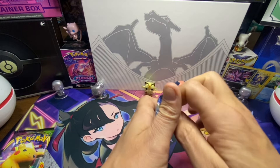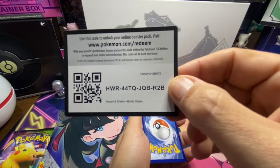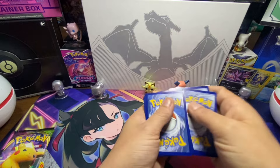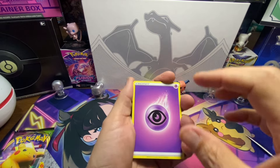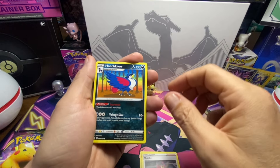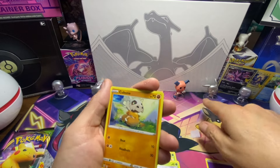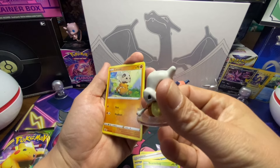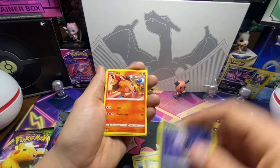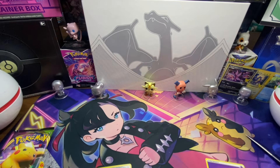We're going to start with the Battle Styles pack. Here we go — there's the code card, and it's for an online deck. So we got Weepinbell, Honchkrow, Corphish, Scatterbug, and Cubone — we couldn't remember his name, but his name is Cubone. We also got Murkrow, Tepig, Eelektrik Reverse Holo, and Morpeko. There you go for the first pack.